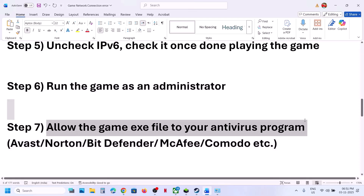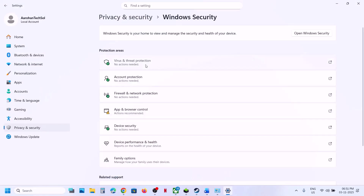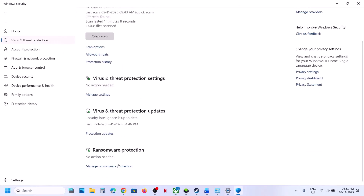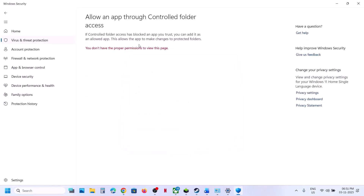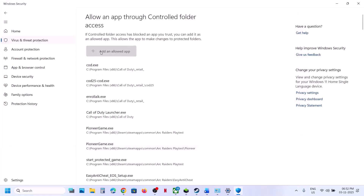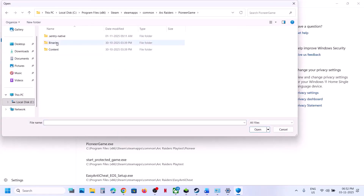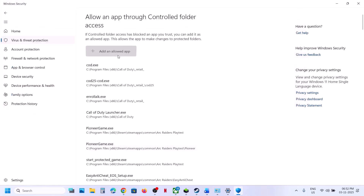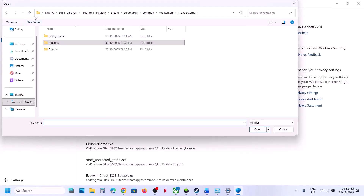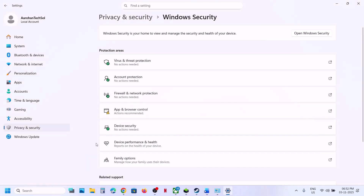Next, allow the game exe files in your antivirus. If using Windows Security, go to Settings, Privacy and Security, Windows Security, then Virus and Threat Protection. Scroll down, click 'Manage ransomware protection,' click 'Allow an app through Controlled folder access,' click Yes, then Add an allowed app. Browse to the game installation folder and add all exe files, including the main game exe and the Start Protected Game exe.